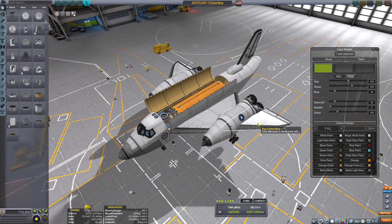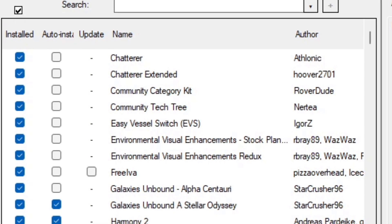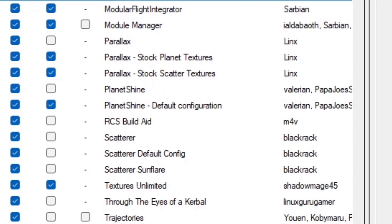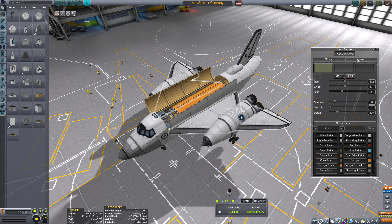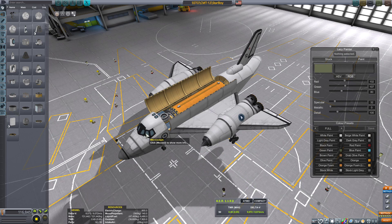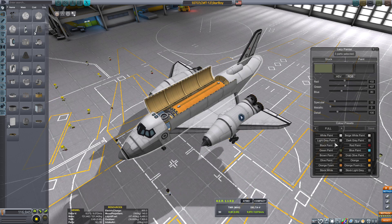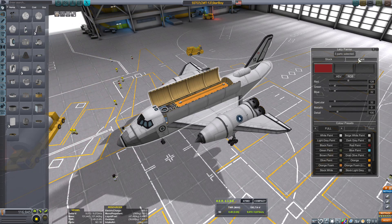But before we do, there are a couple of mods I downloaded that I'm having problems with, and I was hoping to get some help from the audience. That is the painting mod, the Lazy Painter. I realize you have to have some kind of texture mod to work with it. It seems like it wants to work — it selects the parts, the window pops up — but when you go to actually paint it, nothing happens. I'm not sure what's going on. If anybody has any information, maybe I have to delete KSP altogether and reinstall. I don't know what's going on.